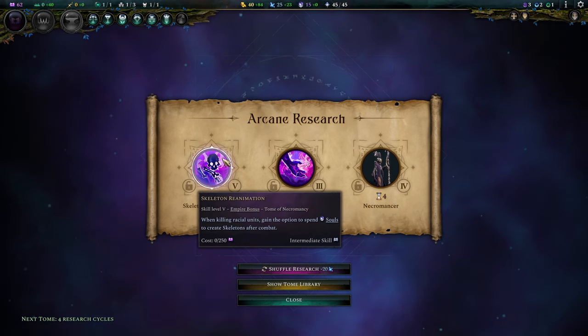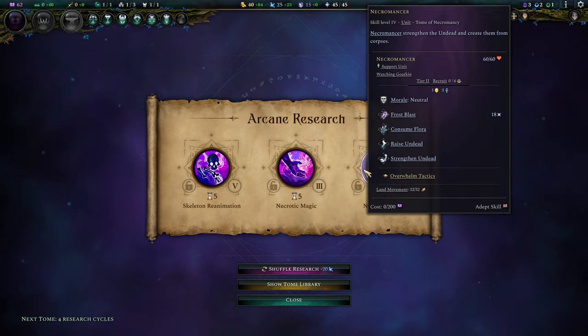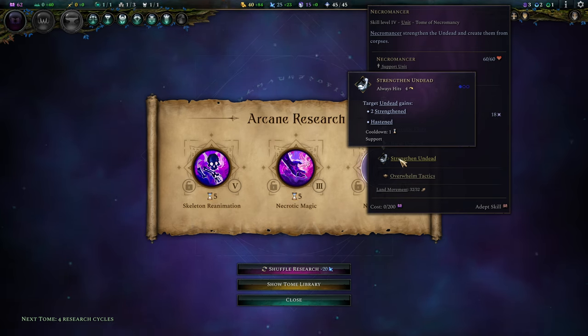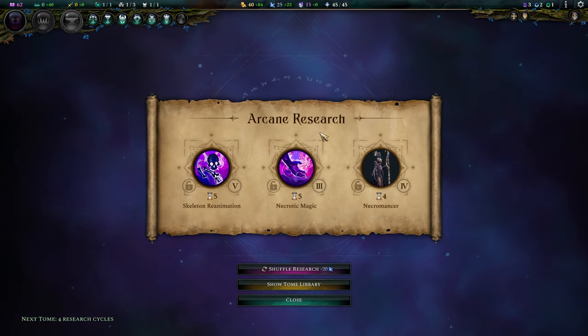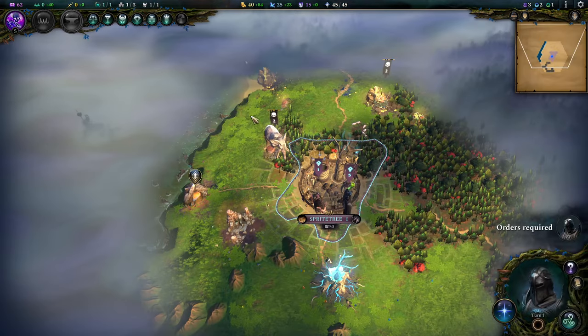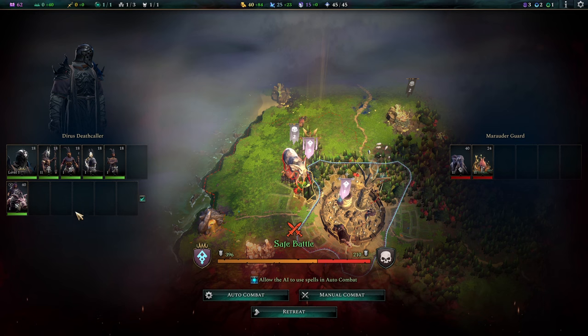For research: Skeleton Reanimation, Necrotic Magic, and Necromancers — this is a tough one. Necromancers will be interesting summoners but I think they'll be overshadowed by our Animists. We won't be needing them that badly, although the boost for Undead Units is quite nice. I don't see myself using them too much in all honesty. So we'll start out with Skeleton Reanimation — I don't want to shuffle my research with the little bit of mana I have now.